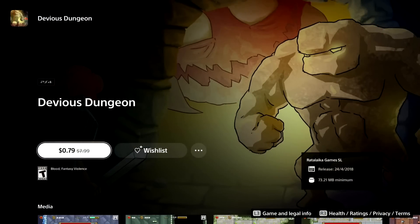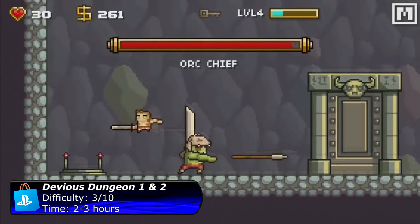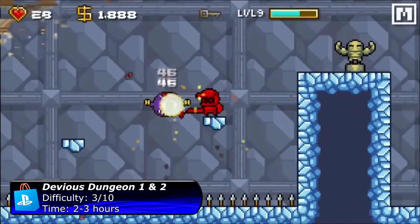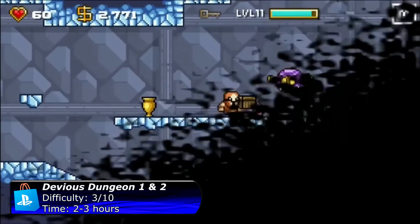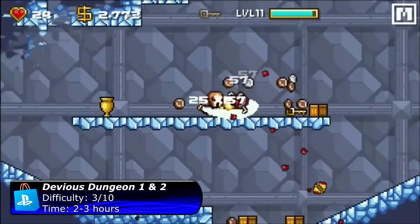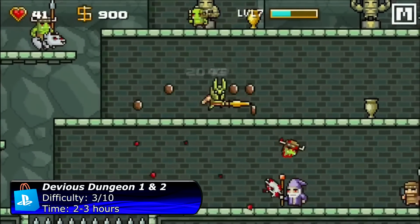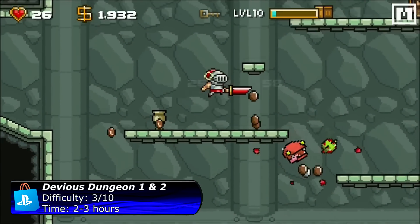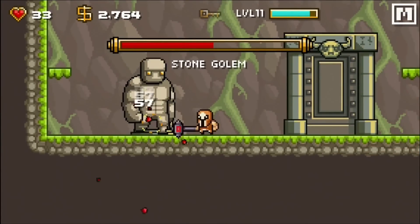If you are looking for an easier platinum, check out Devious Dungeon and Devious Dungeon 2. I already completed both games and each game was really fun to play. There are randomly generated levels so each run is a bit different. It is also possible to upgrade your character with different weapons and items. There are also some different boss fights and the game is really fun — it's a relatively easy platinum. Each game will roughly take you 2 to 3 hours. The first game is just 80 cents, so why not give it a try.